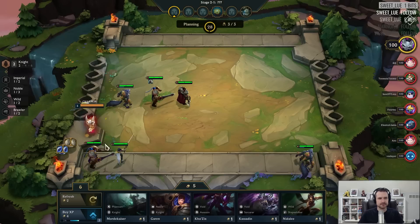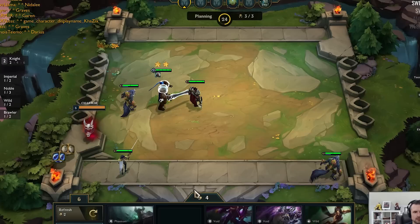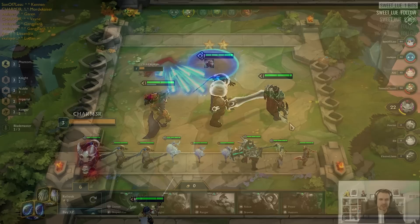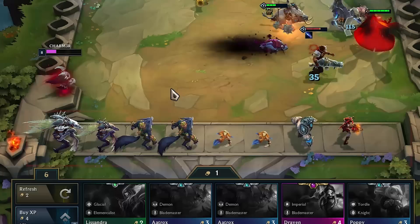Second, your individual units will increase in power if you buy multiples of the same unit. Each champion starts as a 1-star unit when acquired. The minute you own 3 copies of a 1-star unit, they will merge and become a 2-star version. Similarly, if you have 3 copies of a 2-star unit, they will combine into a 3-star version. Each star level drastically increases the stats, abilities, and damage of the champion. 3 stars is currently the cap. Increasing the star level of your champions is important, and you will want to purchase units and hold onto them until you can combine them.